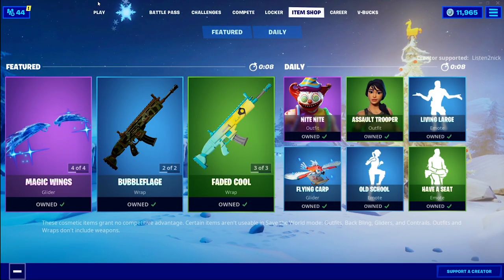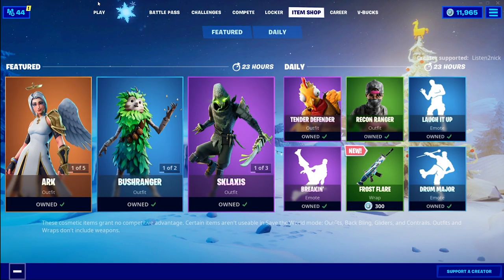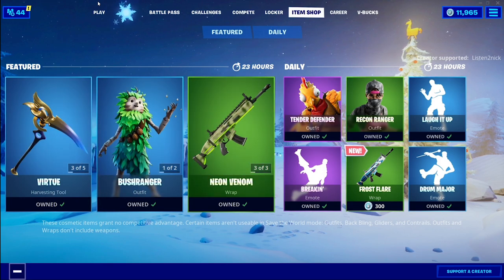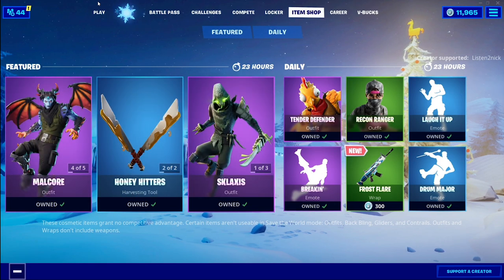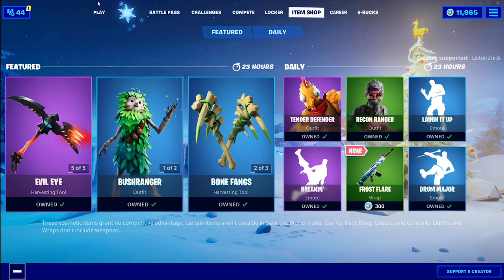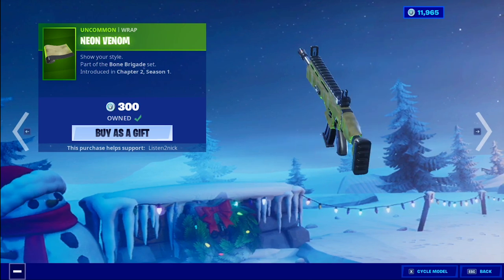January 6th, 2020. The Frost Flare weapon wrap. I'm gonna make sure there's nothing else new here. Divine, it's a good wrap. Virtue, don't use it a lot. Bush Ranger is pretty unique. Neon Venom — awesome weapon wrap. Mount Court. Honey Hitters, interesting. I've done a before-you-buy on this; this weapon wrap is my top 10.